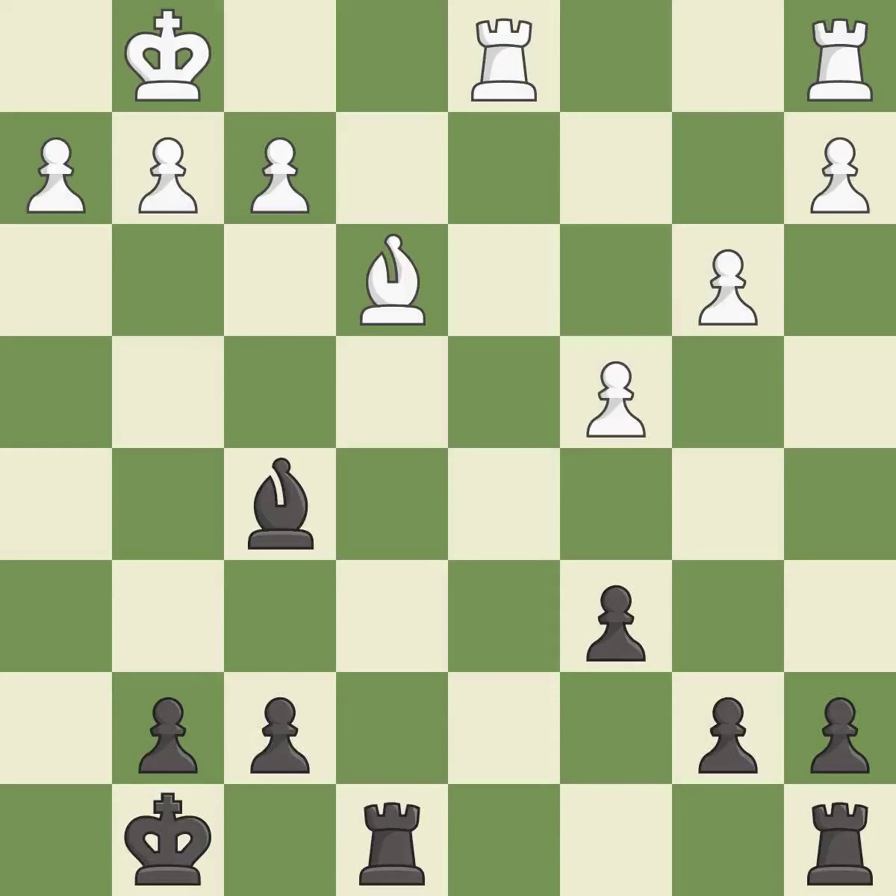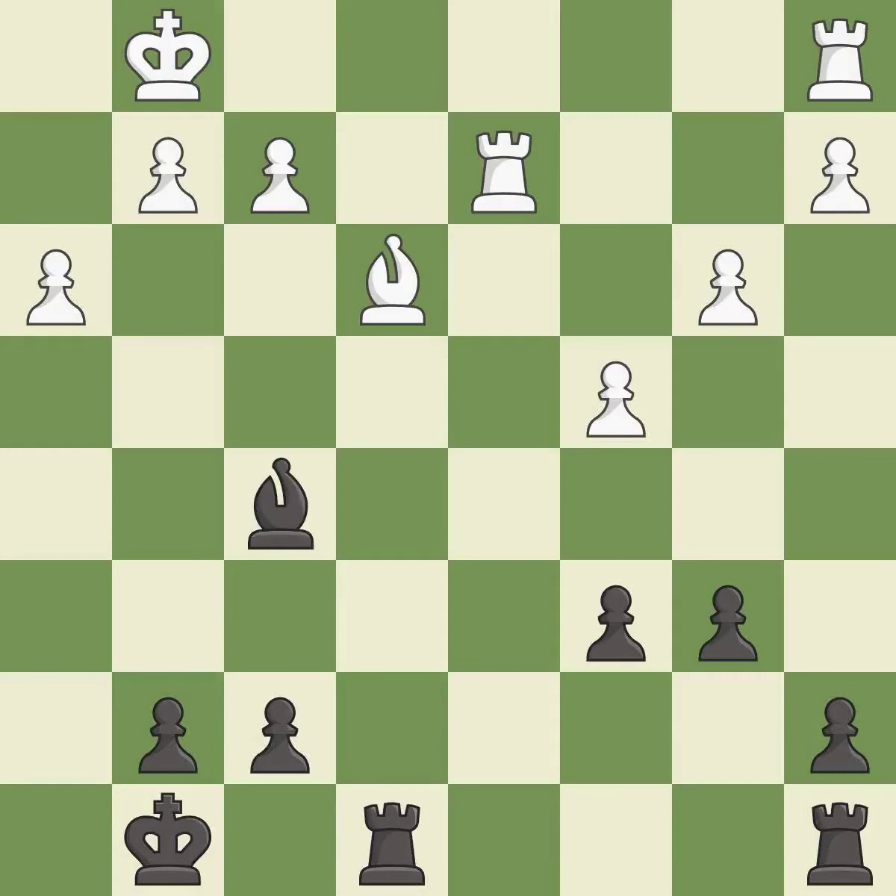This move puts the bishop on a safer square — it is best. That's what I would have recommended — it is best. A very strong play — it is excellent. This is the strongest option — it is best. This fights against the opposing rook for the open file — it is best. The rooks are coordinated and powerfully doubled on the file.